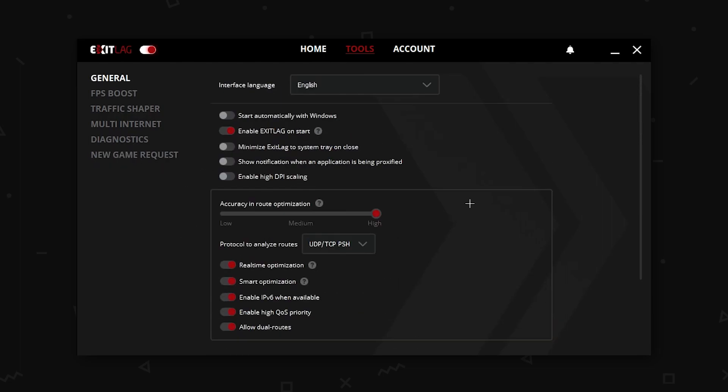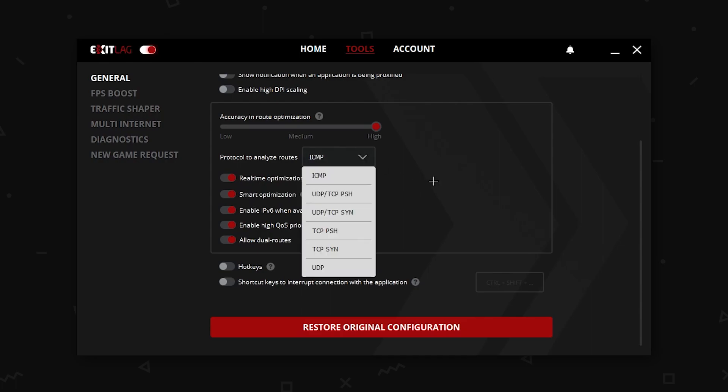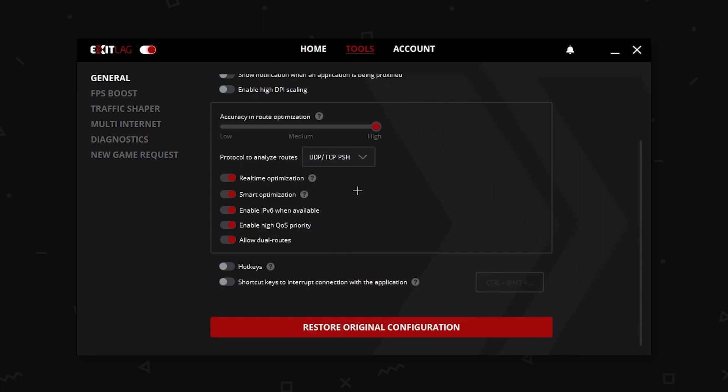One thing I forgot to mention: when you use UDPTCP, it will have a longer time analyzing the routes. For me, the one that has the lowest time analyzing the routes is ICMP. But of course I want low ping, so I'm going to use UDPTCP PSH. And yeah, that is done in ExitLag.